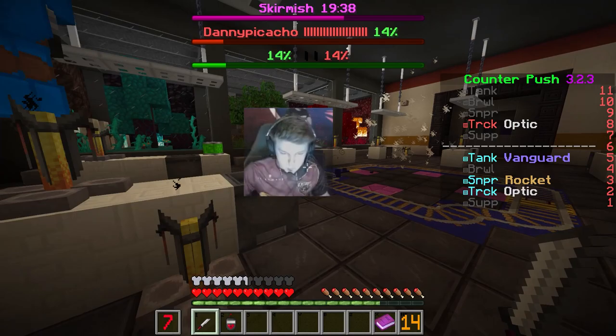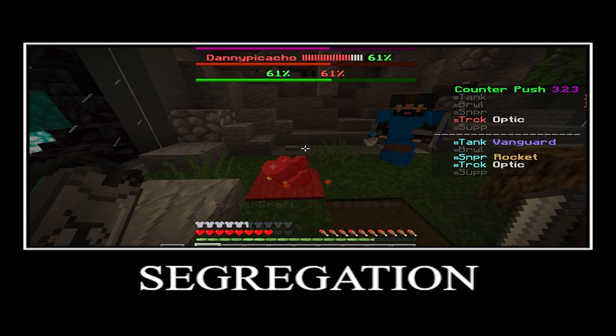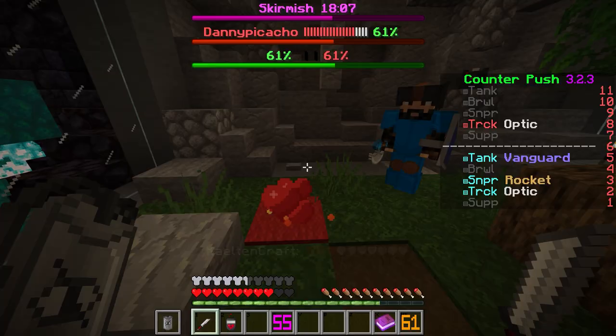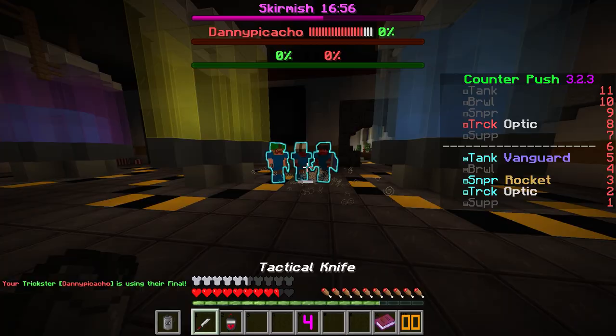This trickster kit has a grenade which applies blindness, slowness, and weakness to enemies for two seconds and places a large smoke effect which is thicker to enemies. You can also drop the hotwire to hack up to 2 health packs for a whole minute each. Hacked health packs can only be used by your color and have a lower cooldown, as well as rewarding you with final meter when used.